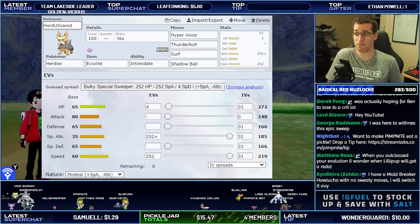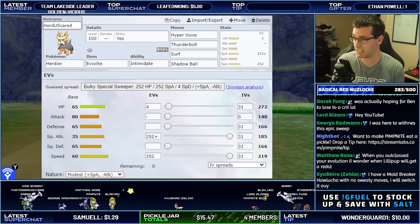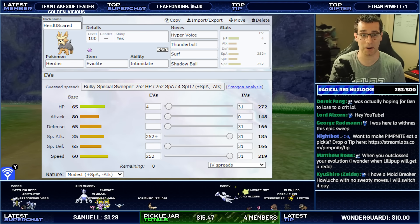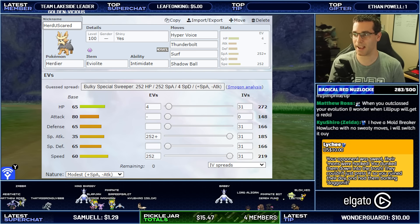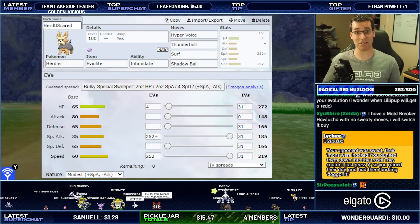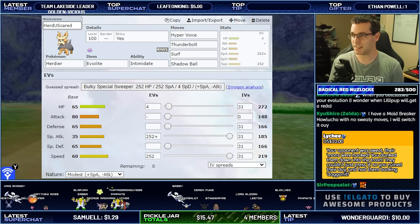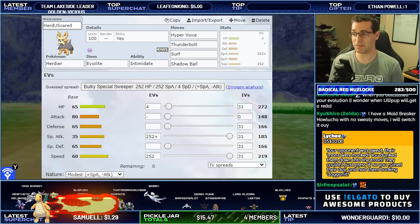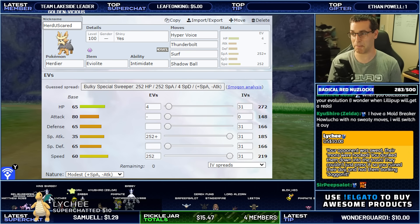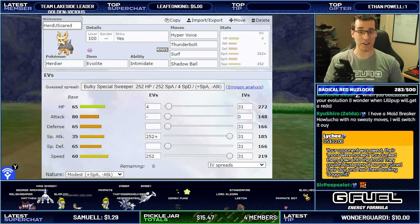That's pretty much it — that's the Herdier Sweep. It was really, really quick. I've still got the evolution Stoutland to go. I have done a Lillipup sweep before — if you want to check it out on YouTube, I think it's from Pokemon Black and White days. I did a Retaliate set, so it was pretty cool. Lychee did a $10 super chat — big shout out to Lychee. 'Your opponent was a sweat, their mons were hacked, you dunked them down into the trash, they couldn't just press A, so you ruined their day and had their barking dog in it.' A beautiful poem to end off this beautiful video. Peace out, people.